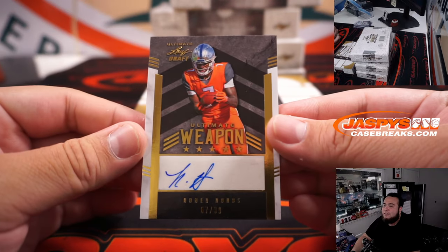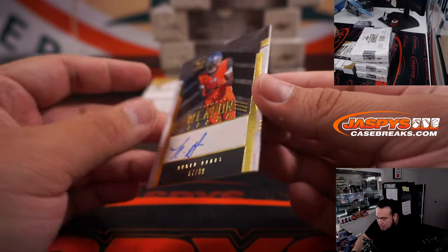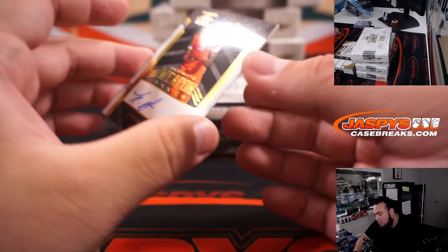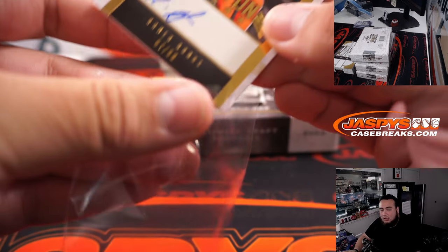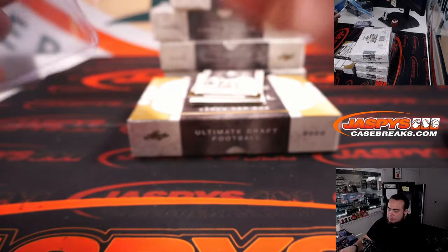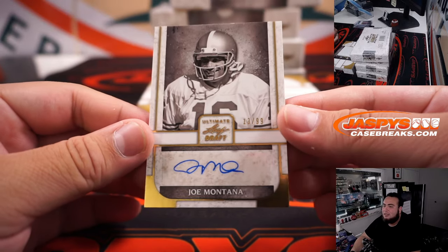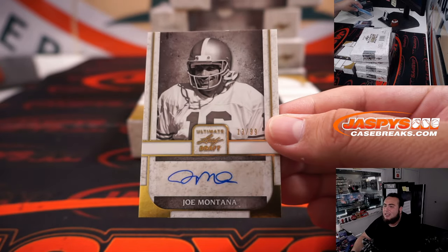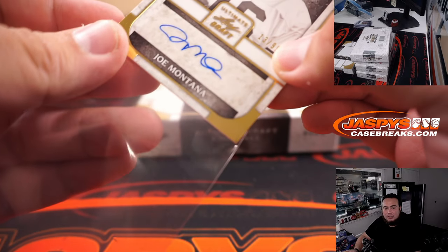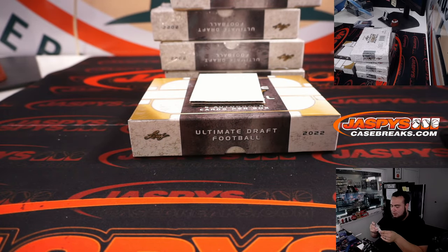We have one out of 99 — Romeo Doubs. Letter R, going to Nestor. And Joe Montana to 99, 13 out of 99. Letter J, going to Jeff Henn. Why is that Penn State's logo so tiny?